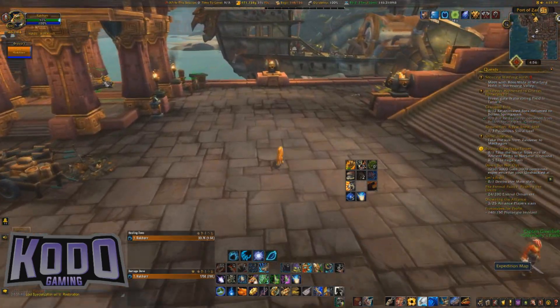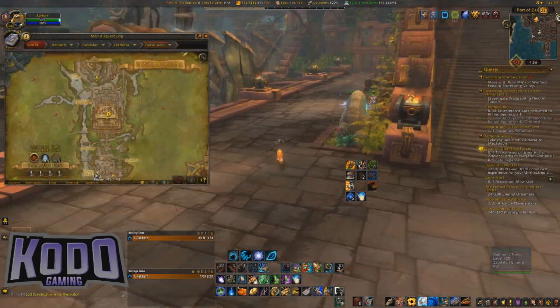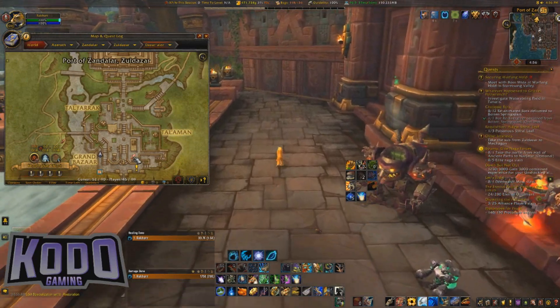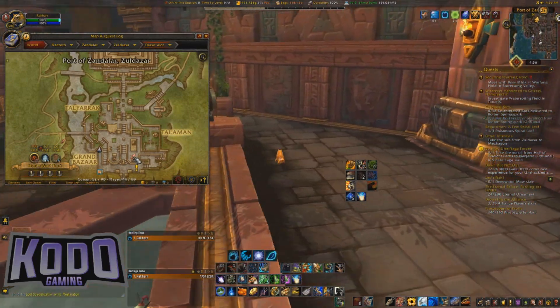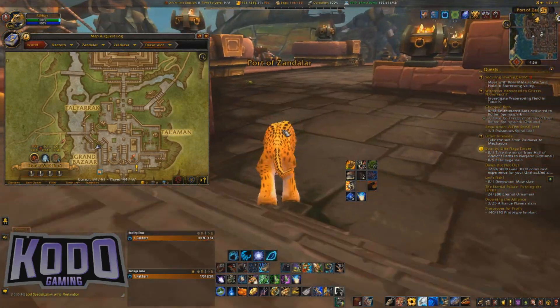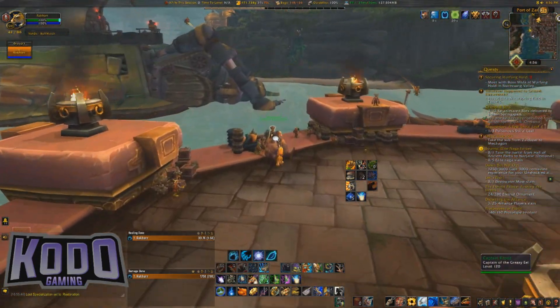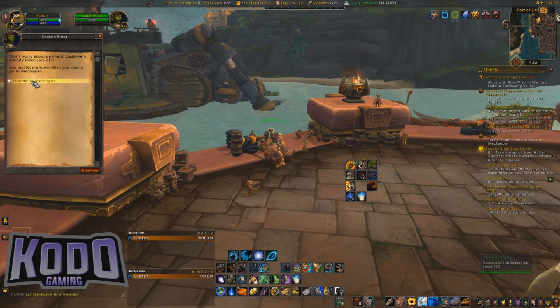This is where you go for the island expeditions — you can see it on the map right there. I took the flight point to Zandalar, running over here to talk to these guys, and they are going to take me to Mechagon.